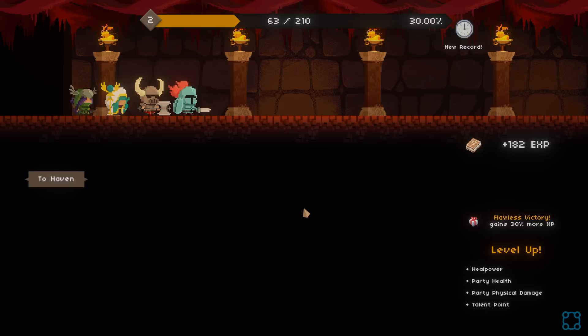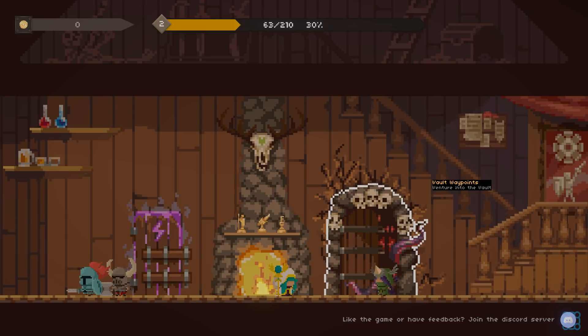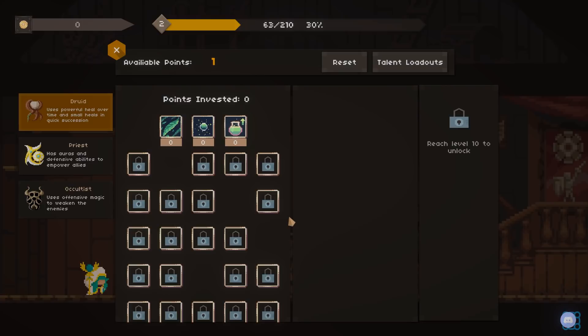We get extra heal power, party health, party physical damage, and a talent point. To Haven! Welcome to the Hidden Haven. You can rest and prepare yourself for your next fight, or visit the talent room to learn different talents and masteries. Every time you level up, you gain a talent point. Vault Waypoints. Talent room.